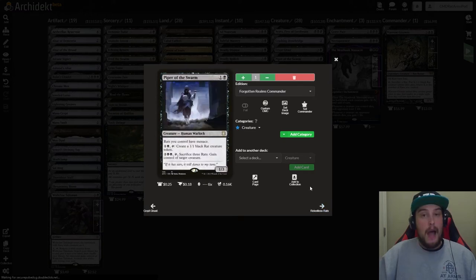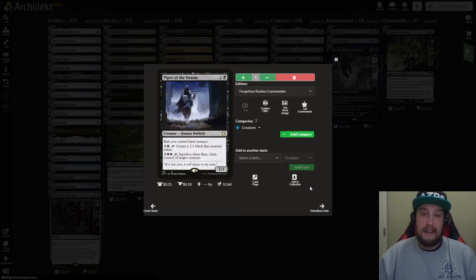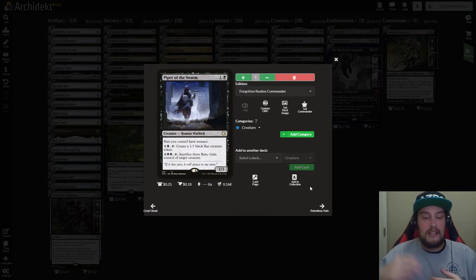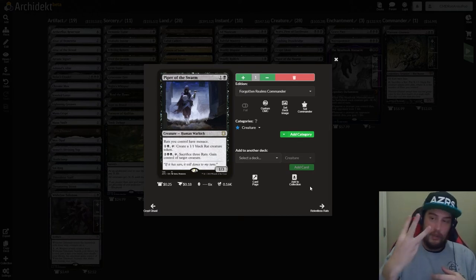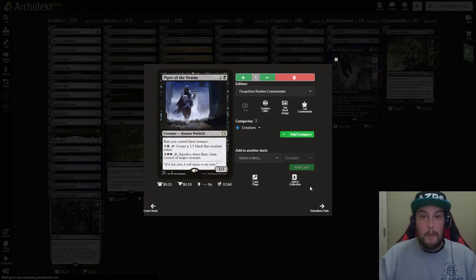After that we have Piper of the Swarm. It is one and a black for a 1/3 Human Warlock that says rats you control have menace. If you have this on the field with Marrow-Gnawer, you've also got menace and fear — that's kind of overkill, but one way or another you're going to get rat damage through. It has two activated abilities: the first is one and a black to tap and create a 1/1 black rat creature token. The other is two and two black to tap, sacrifice three rats, and gain control of target creature.